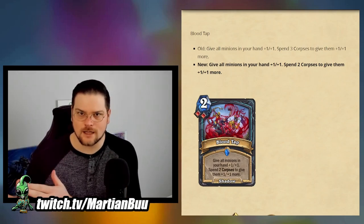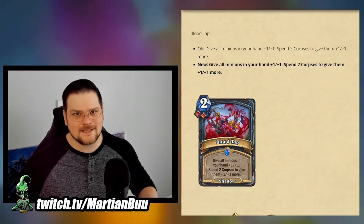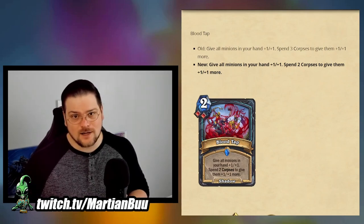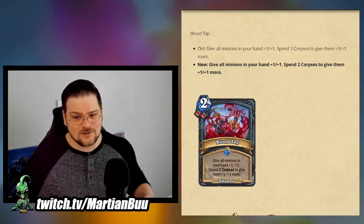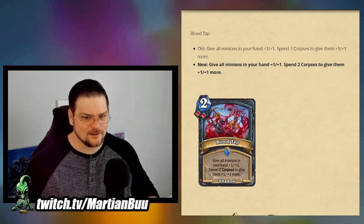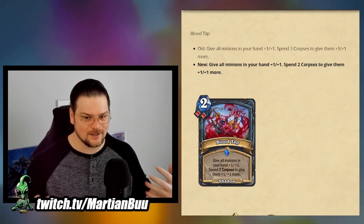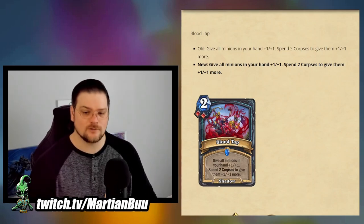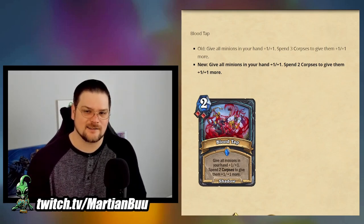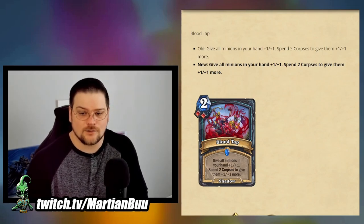Maybe this will be different once a year has passed and we have a lot of Death Knight cards to work with, but for now the restriction just feels like a handicap — it doesn't feel like a fun deck-building mechanic. All of the most powerful cards are locked behind triple runes, so instead of having three slots to customize however you want, it feels like you just have Blood, Frost, and Unholy. I would have loved to see all the triple-cost ones go down to two, and some of the two-cost ones go down to one, so we could actually experiment with the rune system.